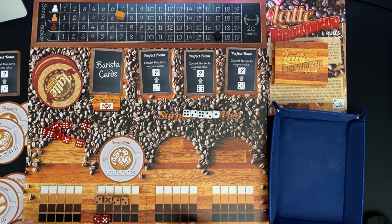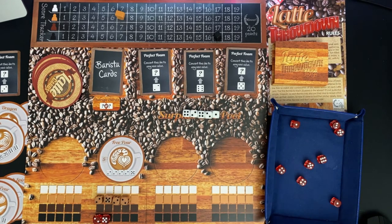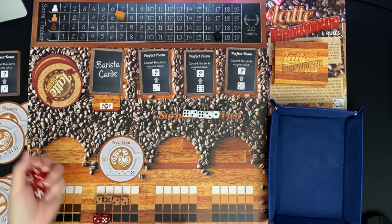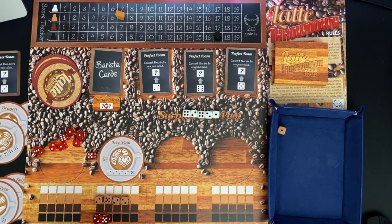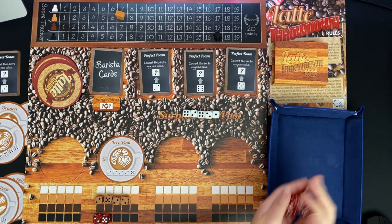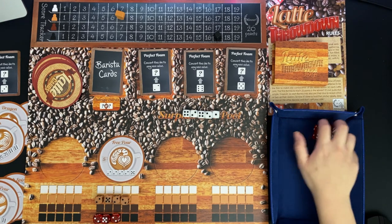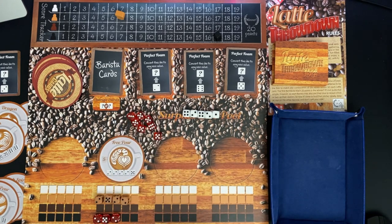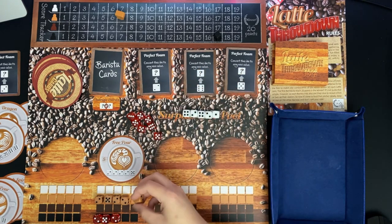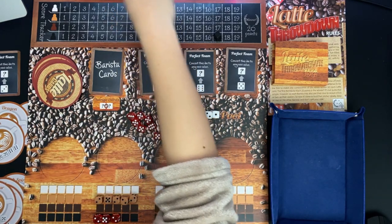I try for another two for the Free Pour latte and get a one - not helpful. The AI needs twos. I keep trying, getting closer. Eventually I roll a six, use the Perfect Foam to change it into a two, and complete the Free Pour latte for five points - I'm at 12.